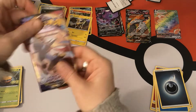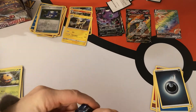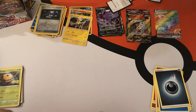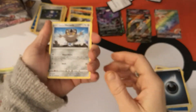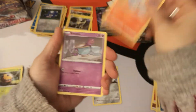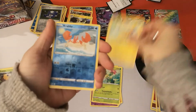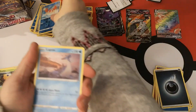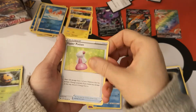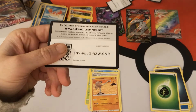Next pack: we pulled Zamazenta earlier — are we going to pull Zacian in this box? I do wonder. We have Galarian Meowth, Scorbunny, Sinistea, Maractus, Pikachu. Reverse Holo Krabby and a Lapras regular rare. We've got a Grass Energy, Hyper Potion, Team Yell Grunt, Hitmonchan, and there's your code card.